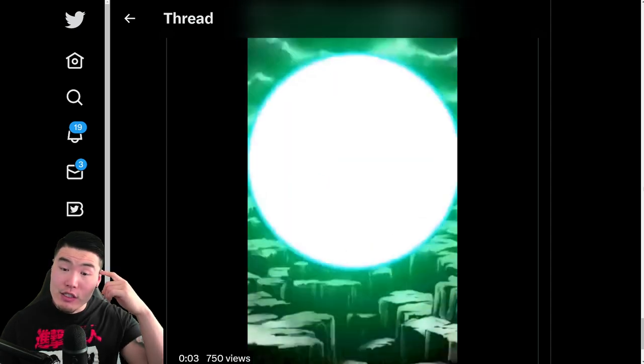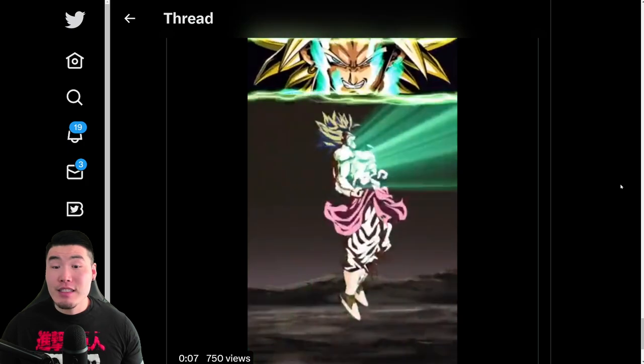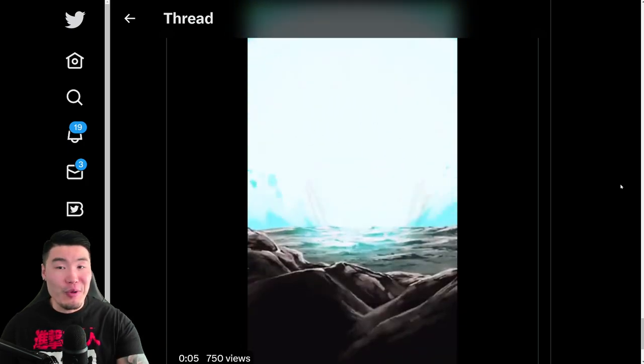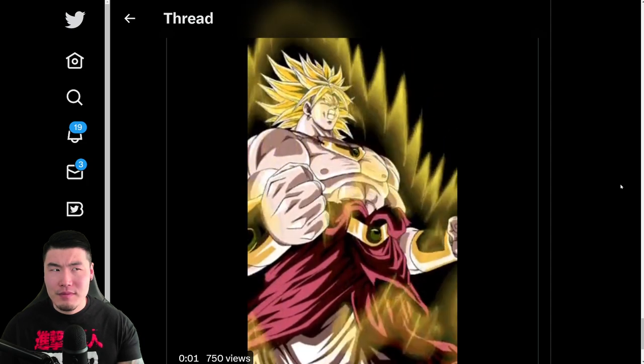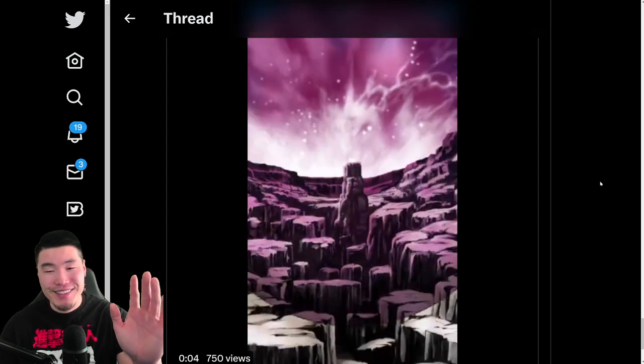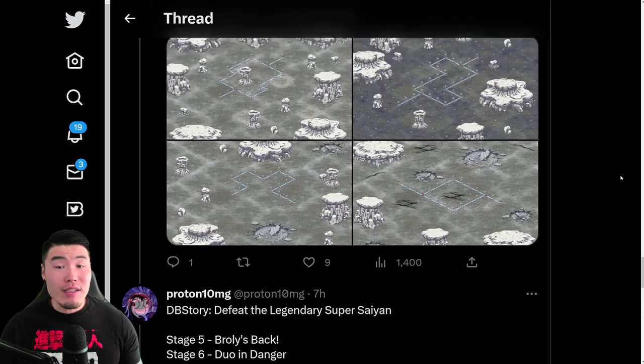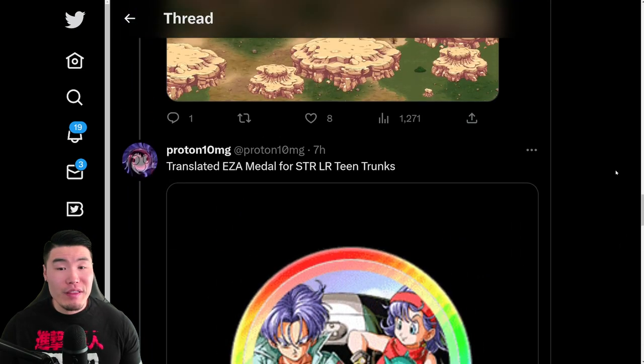Here is a quick look at the various maps — eight stages in total for the new Dragon Ball Story. Lastly, there's a little movie that plays during the Dragon Ball Story, and it's basically just the TEQ LR Broly active skill animation.